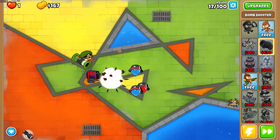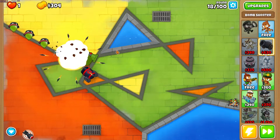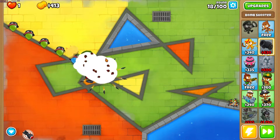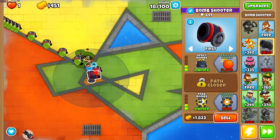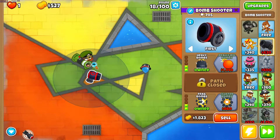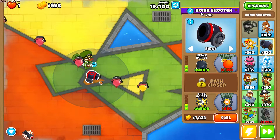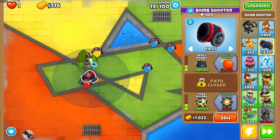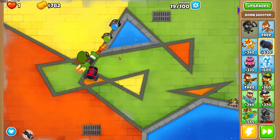I also tried this on Unpoppable Apocalypse, but black balloons come out so early and you get no money at the end of a round, so it's just so hard to start the game. It might be possible but I couldn't think of a way. You can try it yourself, but I'm warning you it's not going to be easy.